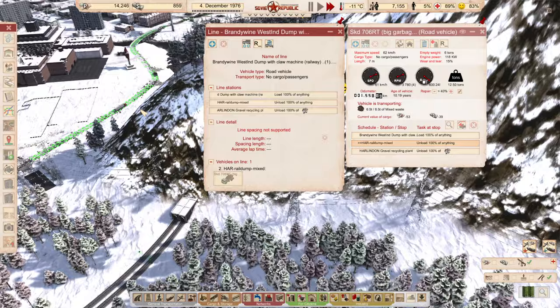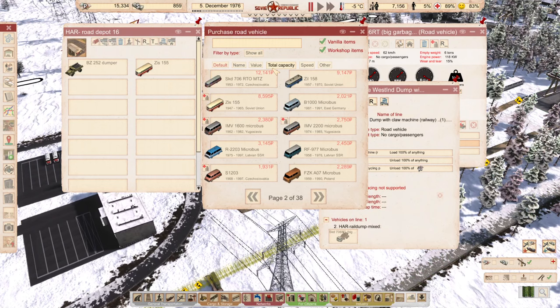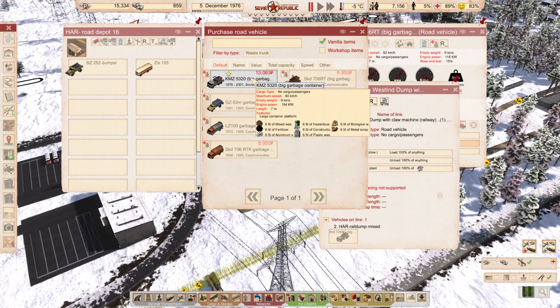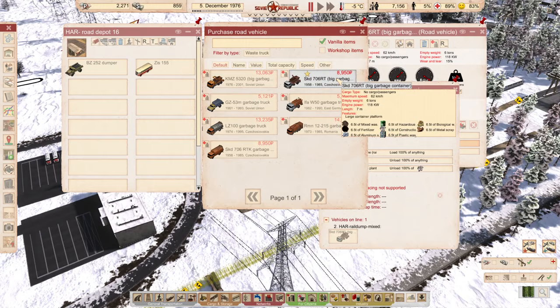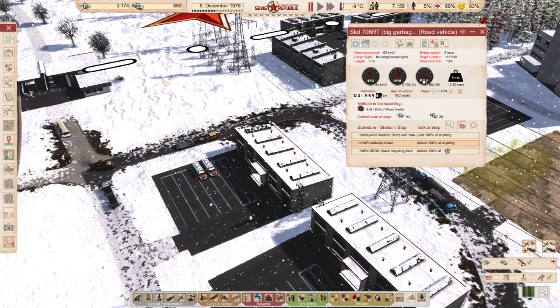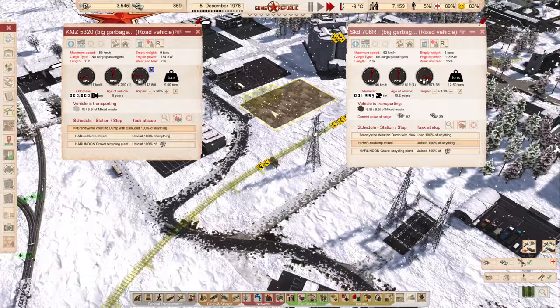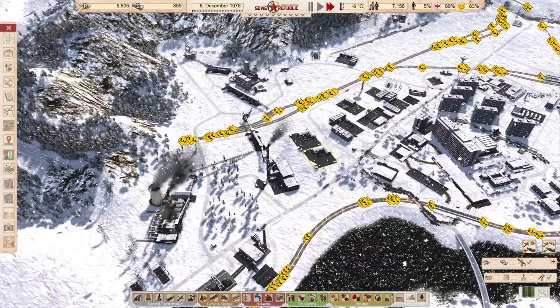I'm thinking about buying a new waste truck because the line is pretty long. Let me pause the game — there's a Kamaz truck in orange, I like orange. It can go 80, so that's a really desired improvement. I'll add it to the line, unassign it from the depot, and now we have two trucks which should definitely help cope with the amount of waste generated in this general area.